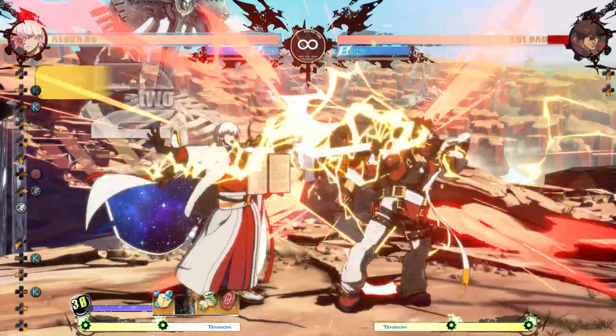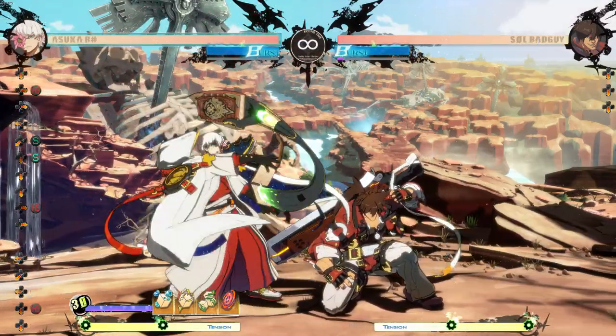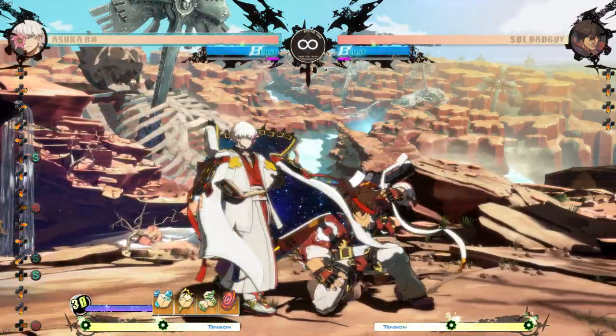6H is a little slow at 25-frame startup, but is a nice overhead option to have, especially since the knockdown is long. But since the cancel into bookmark isn't safe, do an attack spell or mana regen instead.